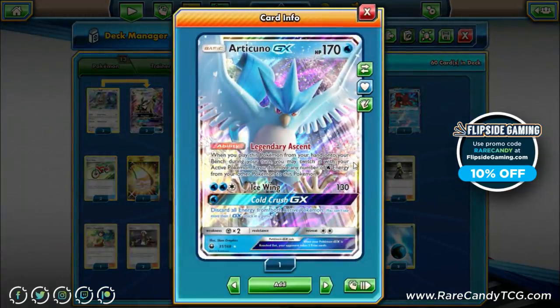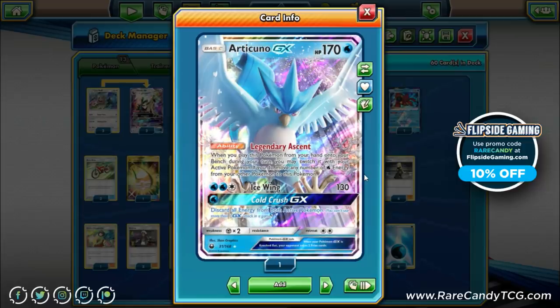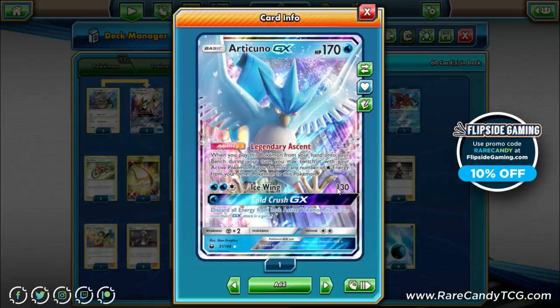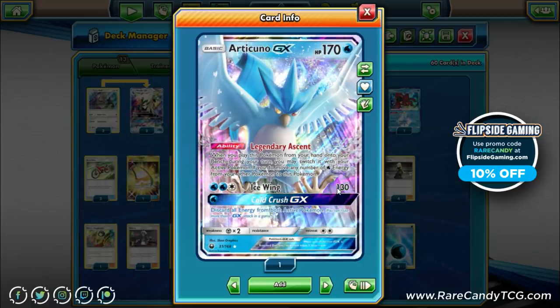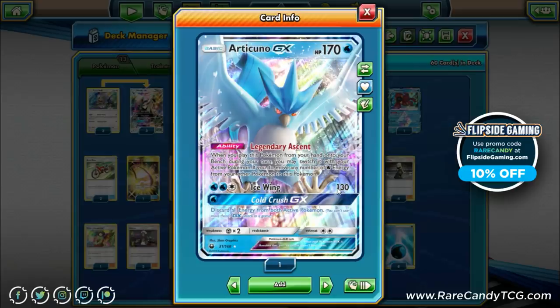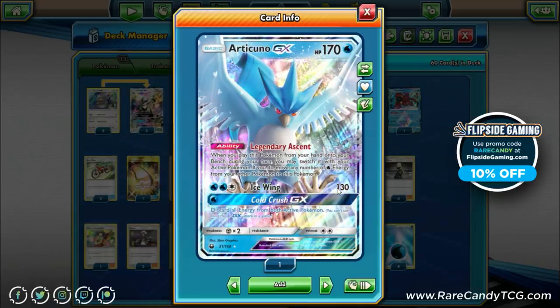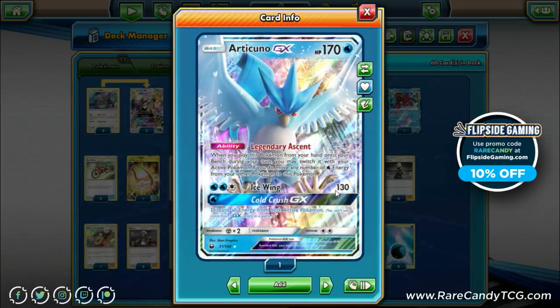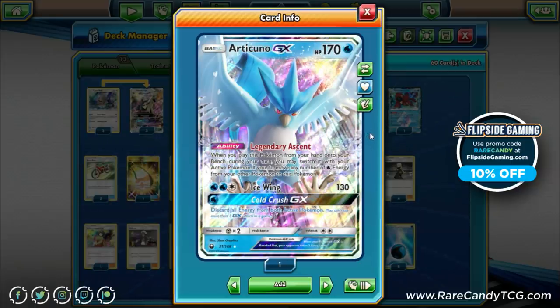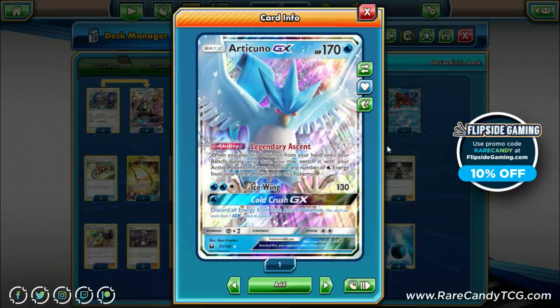Articuno GX is primarily here for its ability, Legendary Ascent: whenever you play this Pokémon from hand onto your bench, you switch it with your active Pokémon and move any number of water energy from your other Pokémon to this one. The other reason we're playing Articuno GX over something like Dusk Mane Necrozma is Cold Crush GX, which is really good against a couple of decks floating around right now.